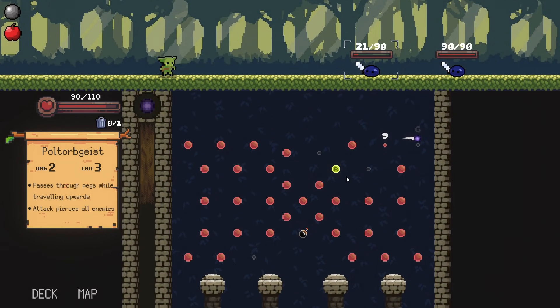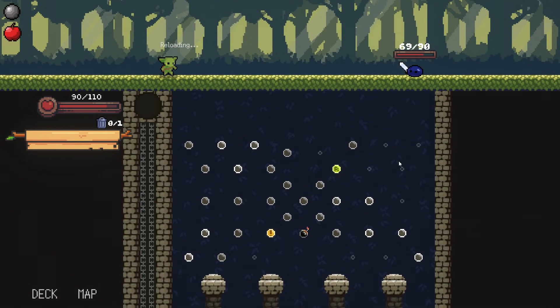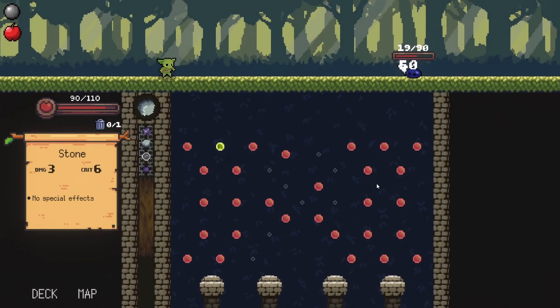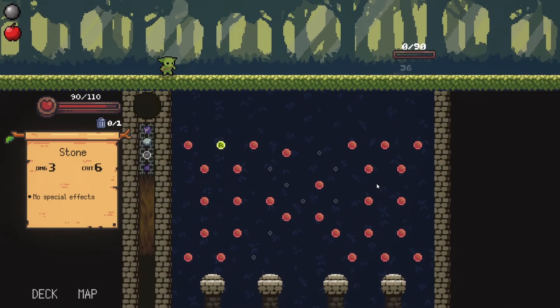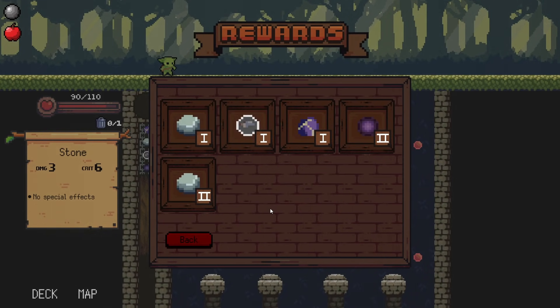The poltergeist goes through stuff when it travels upward — 21 damage still kills this guy, and it pierces the next guy. That is disgustingly good actually. We reset, hit it with a reset, good bomb, good crit — he's dead. That just wipes out. That was a good fight. I think we should heal, but hear me out: what if the poltergeist became a 3/5 or this stone became a 4/8?